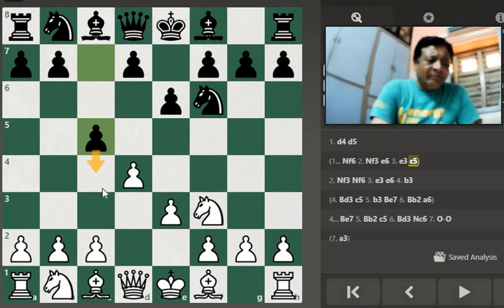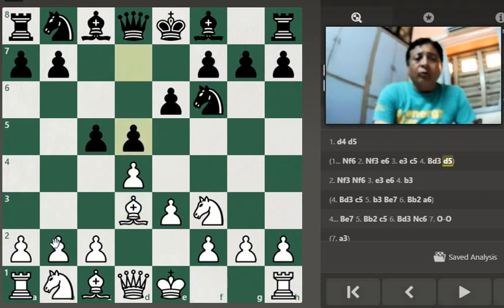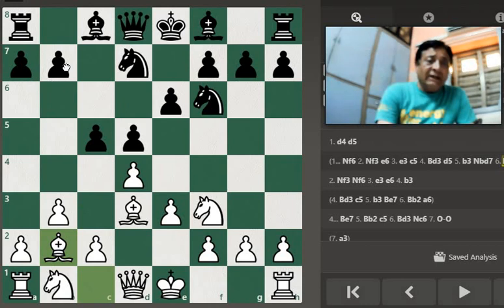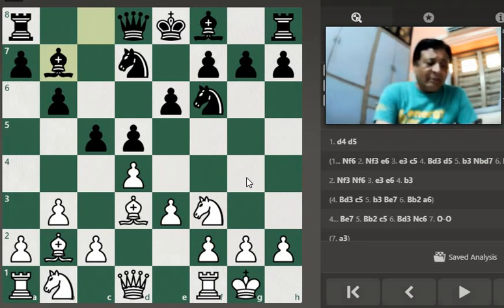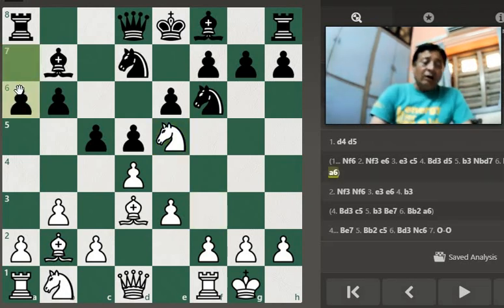e6 के बाद e3 move order change करके — अगर black ने c5 किया है तो अभी b3 नहीं खिलना, क्योंकि d5 होने के बाद ही c4 हो सकता है। इसलिए पहले bishop d3 develop करते जाएं, फिर d5 पर forcefully b3 खिल लेना। b3 के बाद Nbd7, Bb2, b6, short castle, Bb7 — bishop पहले out नहीं हुआ है, f5 या g4 पर तब आप जल्दी castle कर सकते हो।